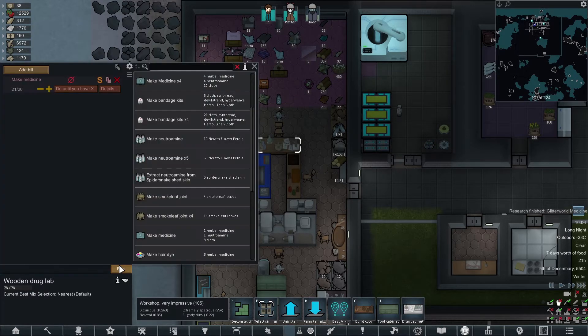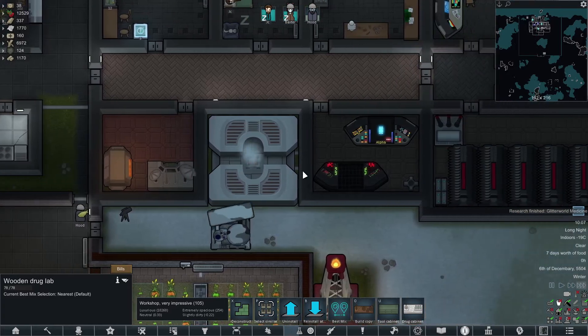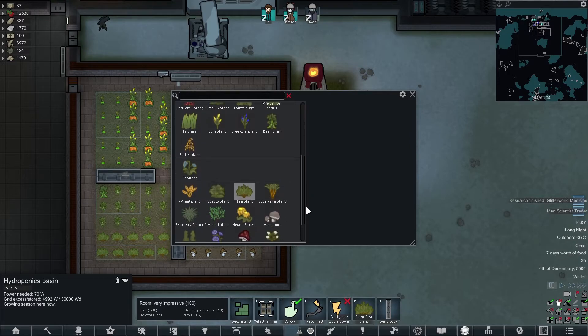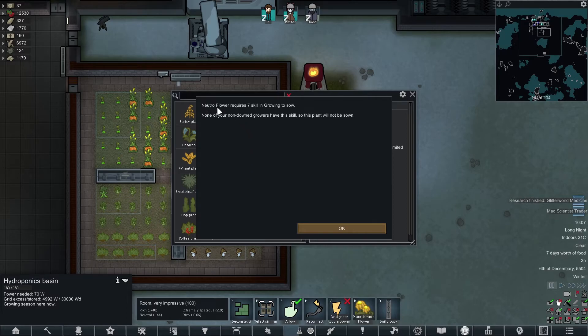Close the list, reopen the list. You need three Neutramine, two Medicine, Ambrosia. Need to be able to make Ambrosia. What a mad scientist trader — they may have Neutramine. I do actually have Neutro Flour, so I could start growing Neutro Flour and use that to make Neutramine. Neutro Flour requires a seven in growing to sow — none of your people have that, but bots do.